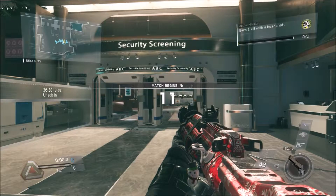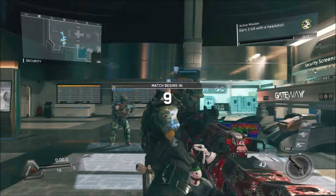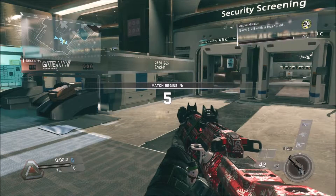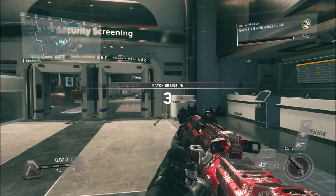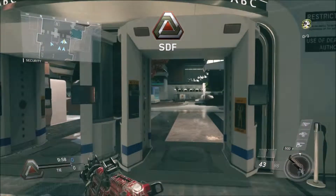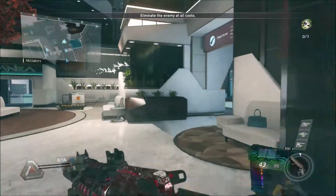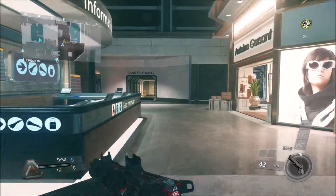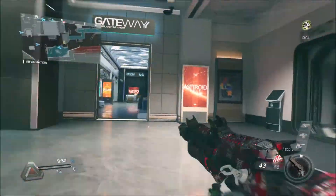Yo yo yo, what is going on guys, it is your boy Joker Snake coming back at you with another video. Today we're going to be playing on Terminal, but it's not about the gameplay — look at this camo. I'm going to talk about this gun later, but first I am using another combat rig — I am using the sniper. I only play with FTL Jump so I have like nothing unlocked for anybody else.